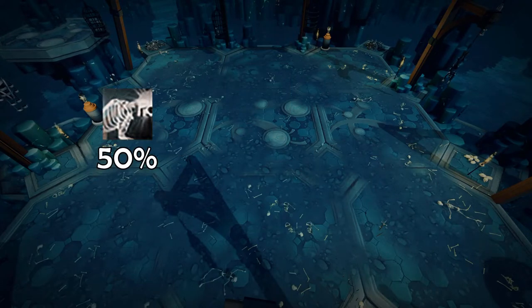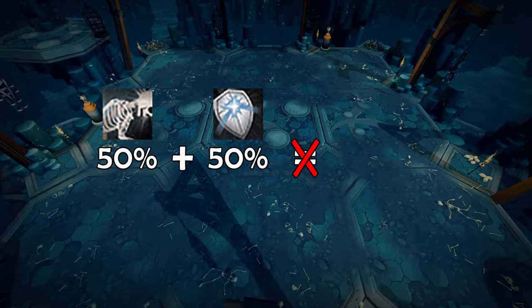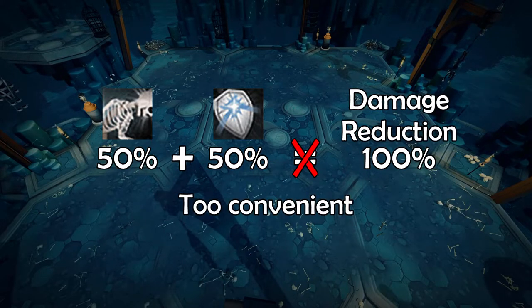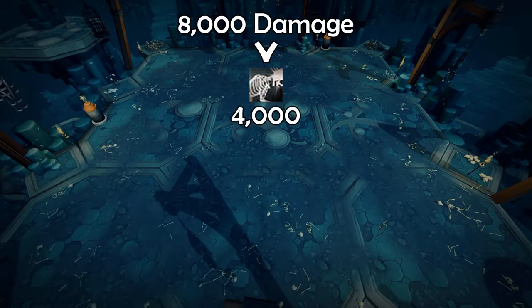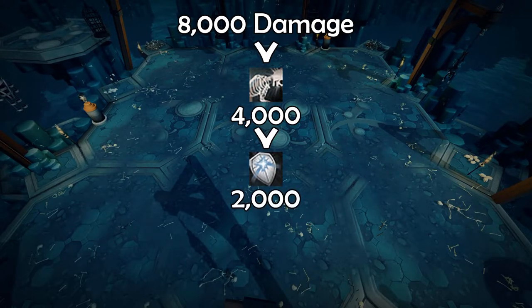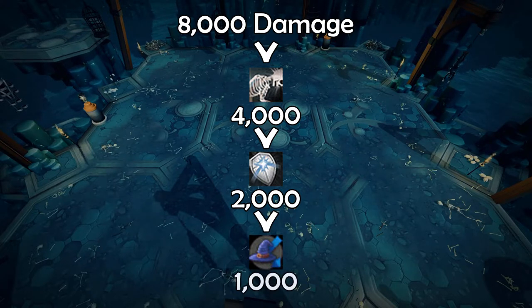Now the 50% from Debilitate and the 50% from Reflect don't add up to 100% damage reduction. If the hit you're about to take is 8,000, Debilitate makes this 4,000 and Reflect will make it 2,000, and having a Protection Prayer will make this 1,000. This is the reason why we want to use these two abilities together.